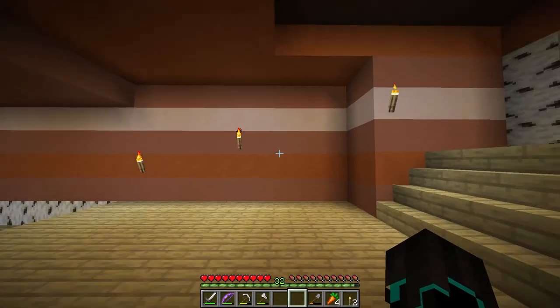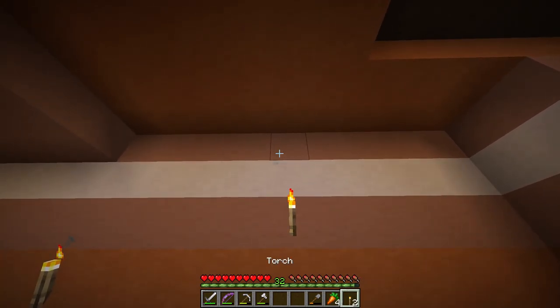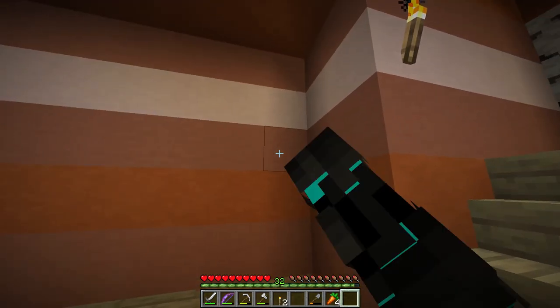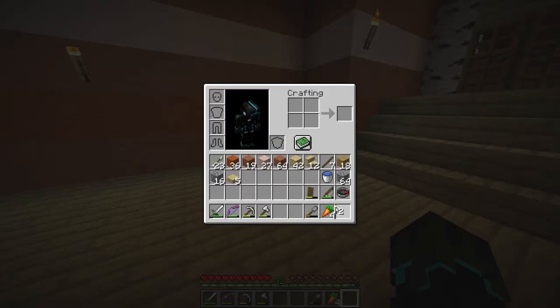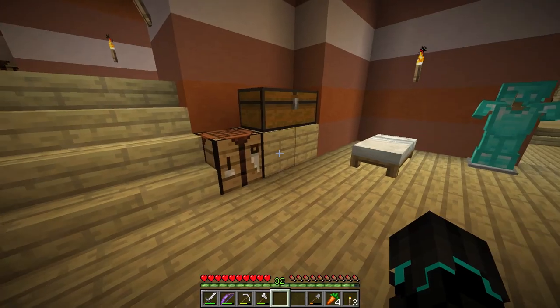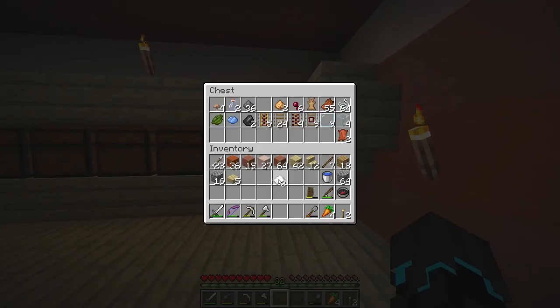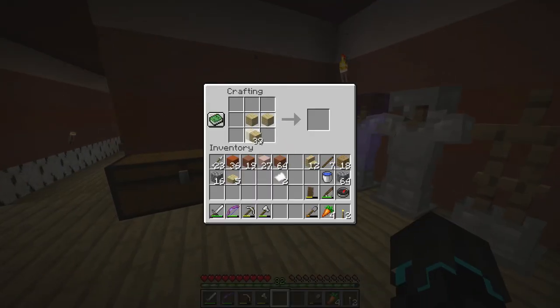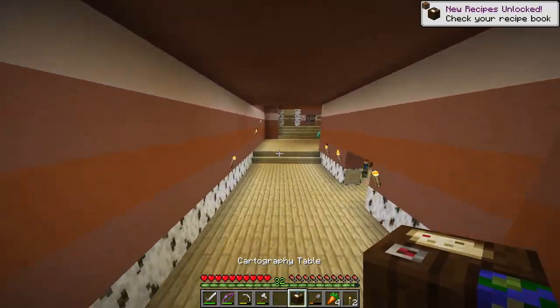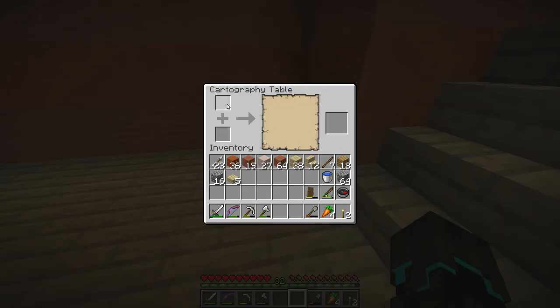Counting out the space — it's basically a five by five area that will hold the map. Now I want to craft the cartography table. I need paper and wood — two pieces of paper should do it. And there we go: cartography table! The cartography table is used to zoom out maps, lock maps, and things like that.